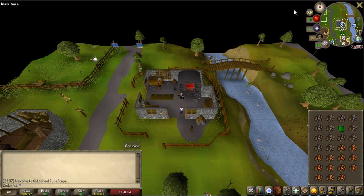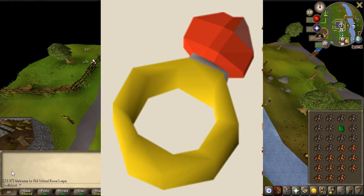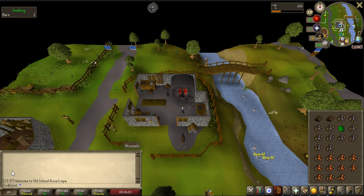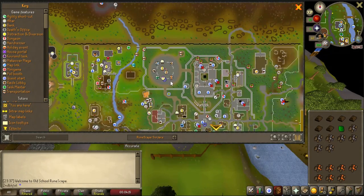As for iron ore, there are a couple of ways to get a 100% success rate other than the default 50%. You can use a Ring of Forging, which you can get off the Grand Exchange, make it yourself by enchanting a Ruby Ring, or pay 250 GP to Murky Matt at the GE. It holds 140 charges, and Murky is located in this area right over here.